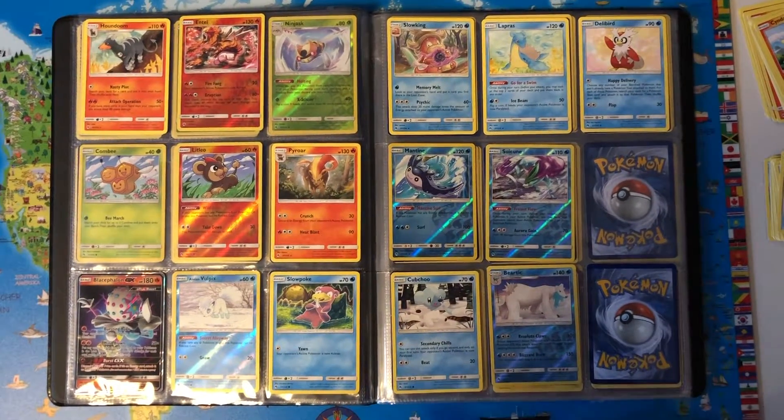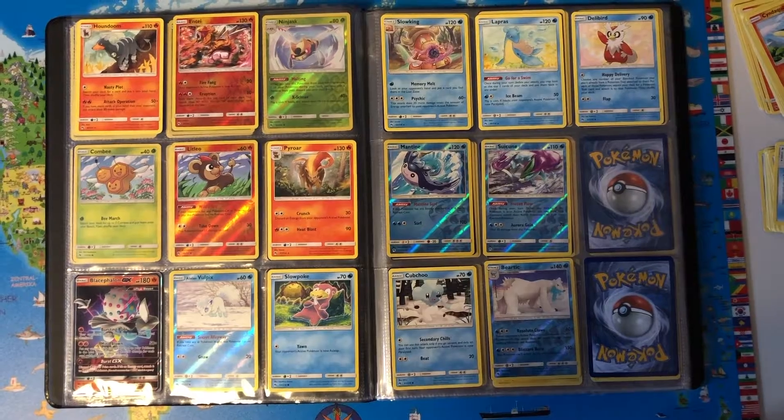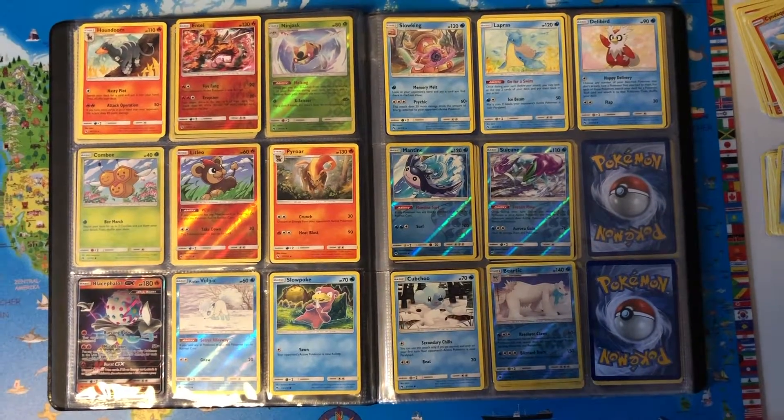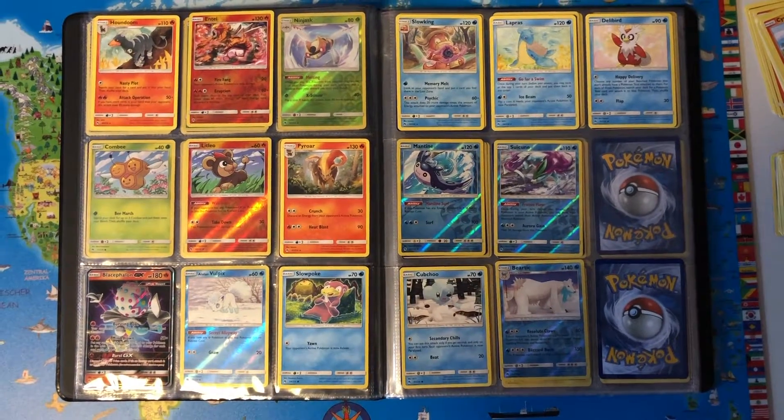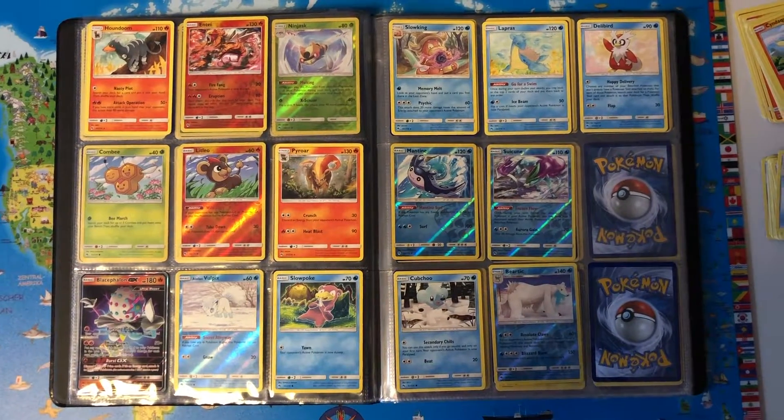Blacephalon GX — Ultra Beast, 180 HP, flying ghost type though the ghost type isn't shown on the card. Moves are Bursting Burn, Mind Blown, and a Burst GX move. We also have Alolan Vulpix.